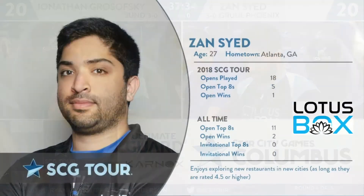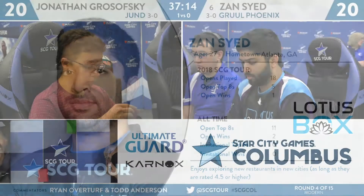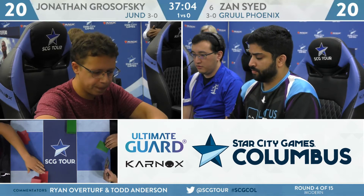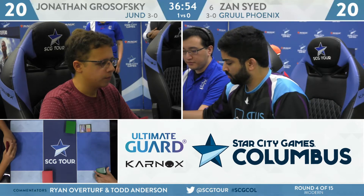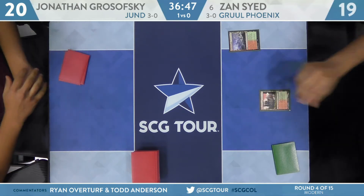Sayed playing this take on Gruul Phoenix — he is one to innovate and has done that to a lot of success on the SCG Tour. The 27-year-old from Georgia, in 2018 played 18 Opens with five top 8s and a win. All-time 11 top 8s with two wins. We saw him have an explosive last year, making the finals and winning back-to-back Opens — one with Spirits and one with another deck. Supreme Phantom was his breakout performance in that Spirit strategy. An early adopter of Supreme Phantom, it definitely paid off. We'll find out how good this Wrenn and Six take is on the Arclight Phoenix strategy.